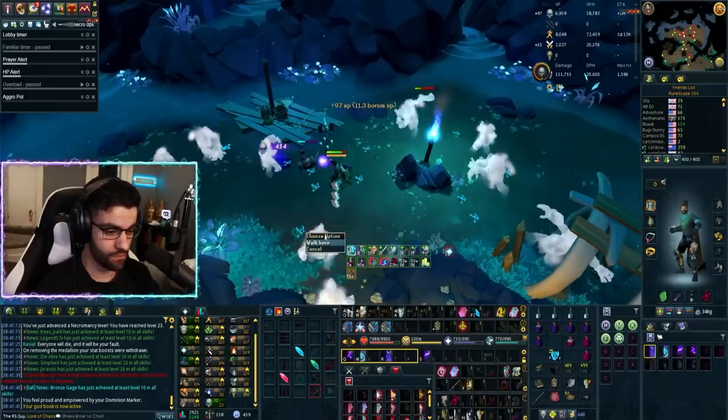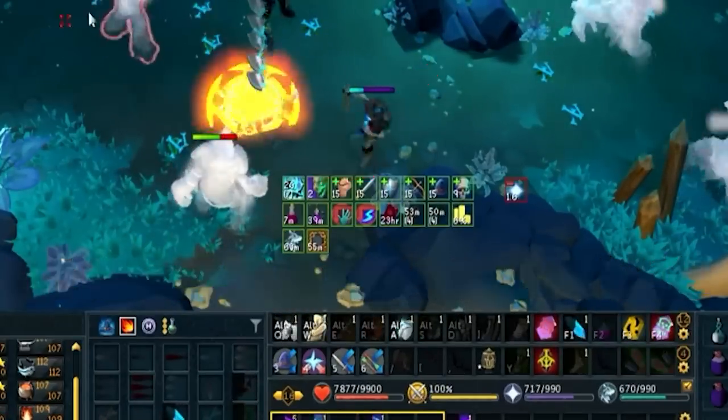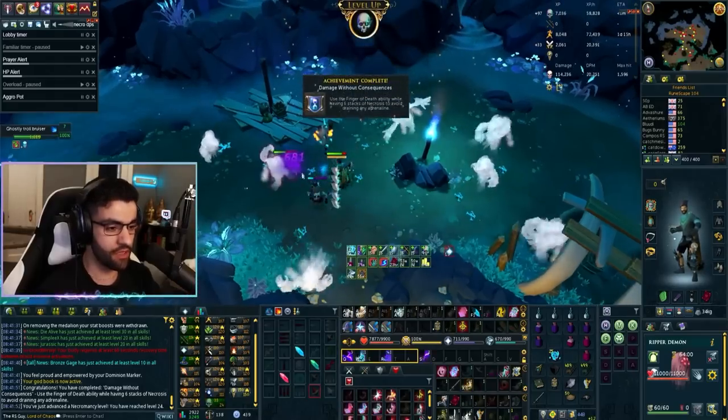For Task 9, use the Touch of Death ability until your stacks reach 6 and then use Finger of Death. It's really easy — just use it twice and then use Finger of Death and you'll be good to go.